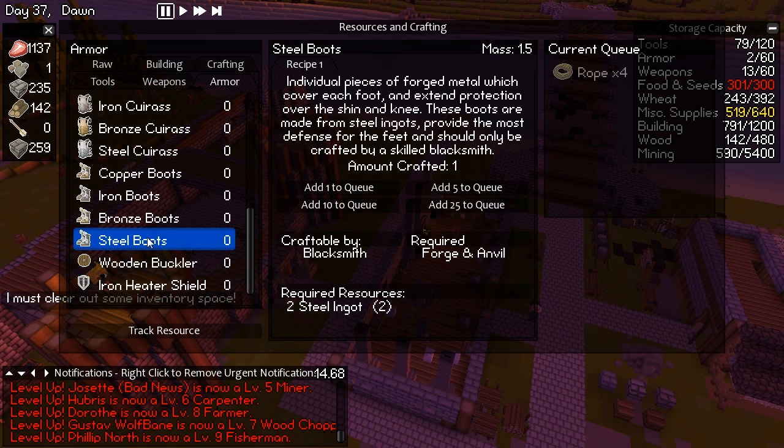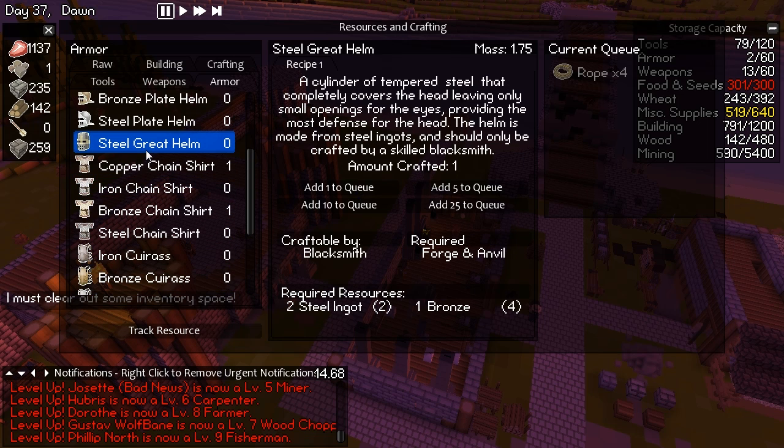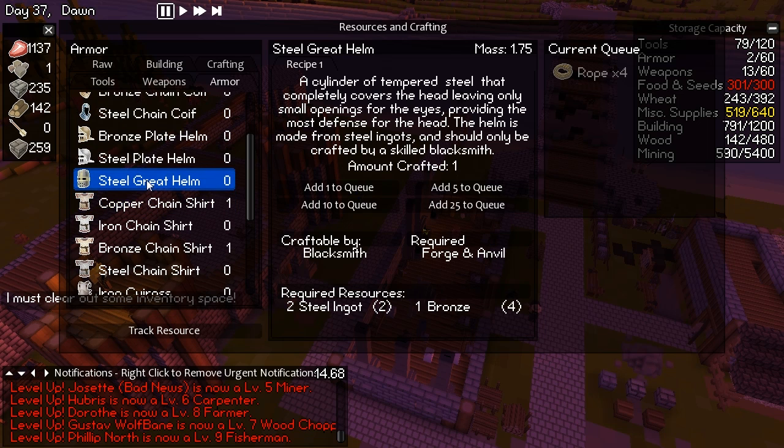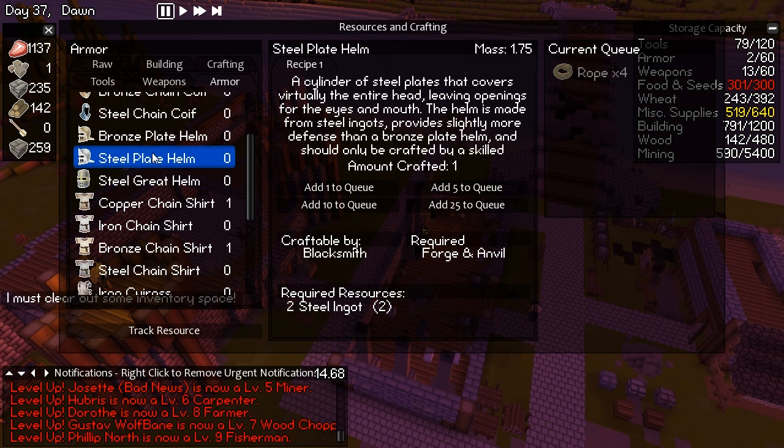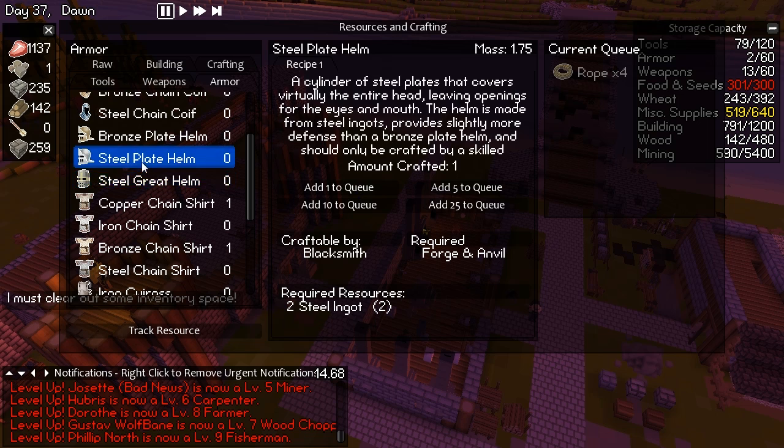The more defense the better, really. We can make some steel boots — that'd be great. Really, should we make a steel great helm? I feel pretty great about that. If we make one of them that would really bump up the defense. But it should only be scrap, crafted by a skilled blacksmith using our iron ingots. So maybe we don't do that with our steel and iron ingots. I really wish the defense rating would show up.